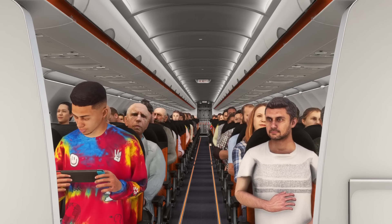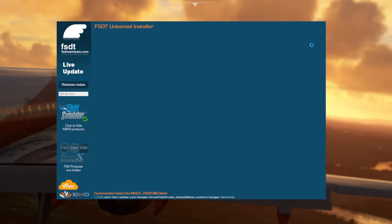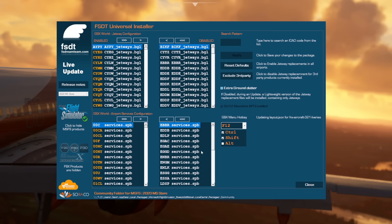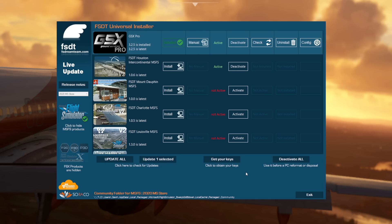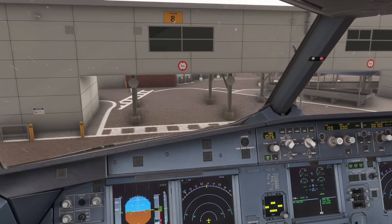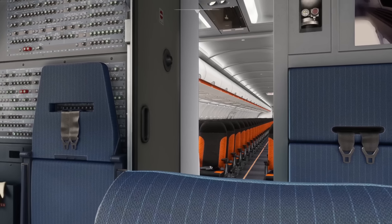For the time being I recommend we kick them off. Doing this is very simple — just open up your FSDreamTeam Universal Installer, which is what is used to install and configure GSX. When you have gone into that, on the lower right hand side you can see the aircraft which allows seated passengers. For now, deselect the Phoenix aircraft. This will not affect passengers boarding or deboarding your aircraft in the sim, so you will still get that effect, but it just means they will not remain in your seats for the duration of the flight hogging your PC resources. Once that is done, the next time you're in the sim you'll be able to open the door and see that those passengers are not there.